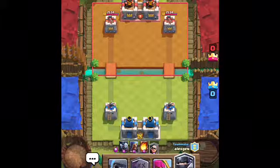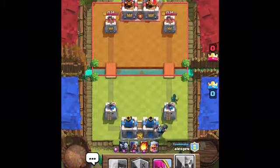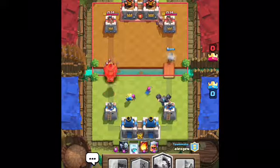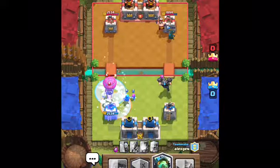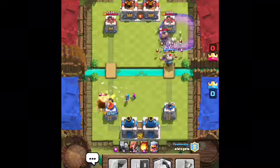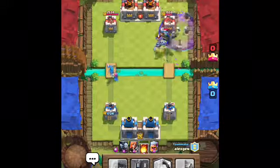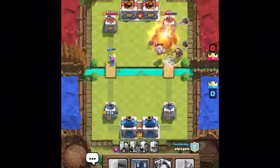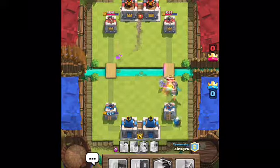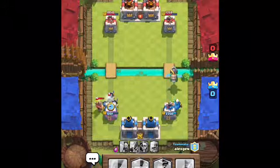I start out with a Mega Knight placed in the back. The opponents put a Bandit. I'm going to put my Archers for the Balloon. They put a Wizard, so that should be stopped. But they also put a Hog Rider and a Freeze. Since they put it first we'll have extra time. I put my Graveyard down and my Mega Knight launched up on a Skeleton Army.